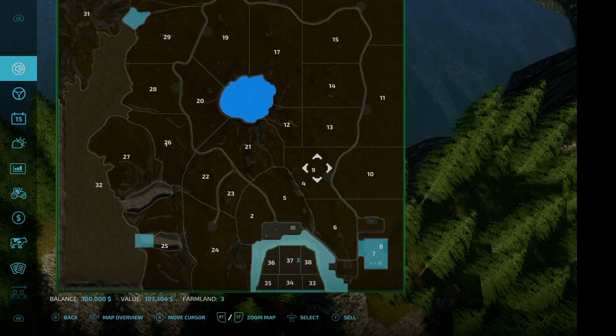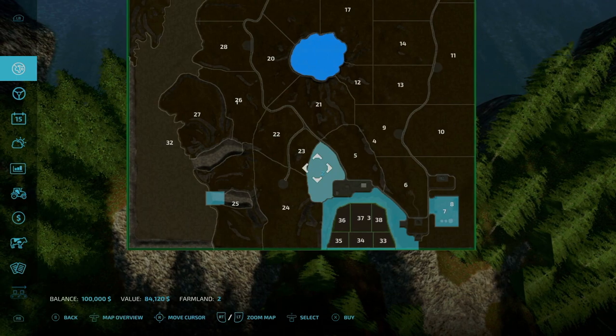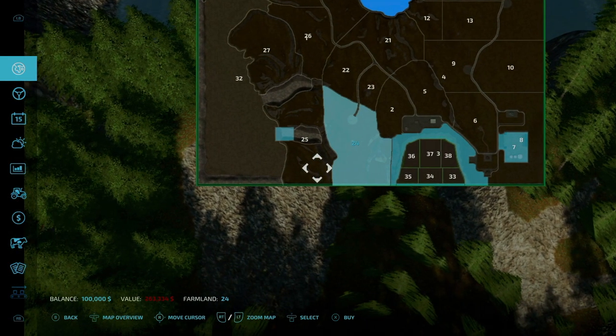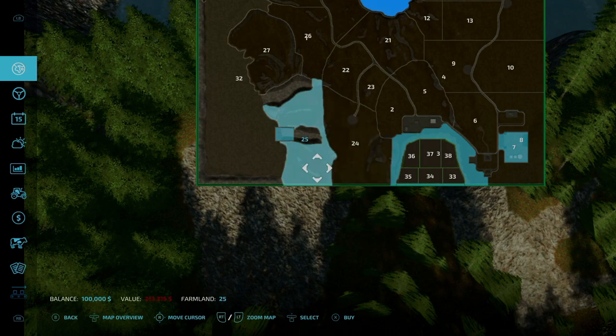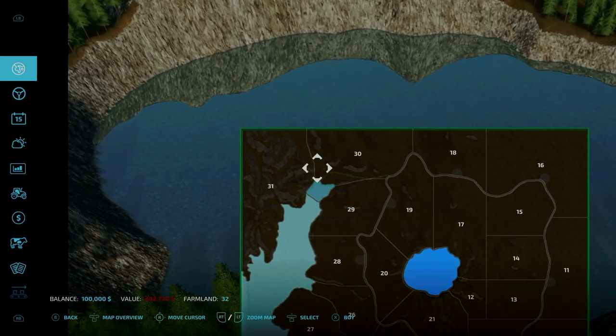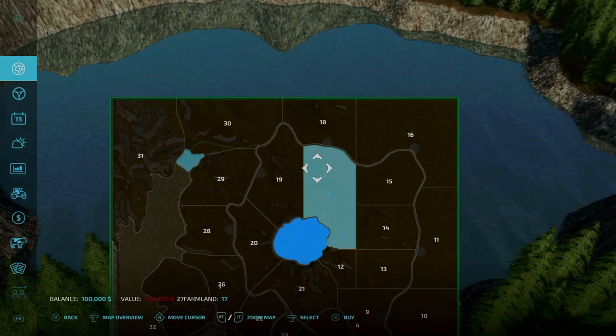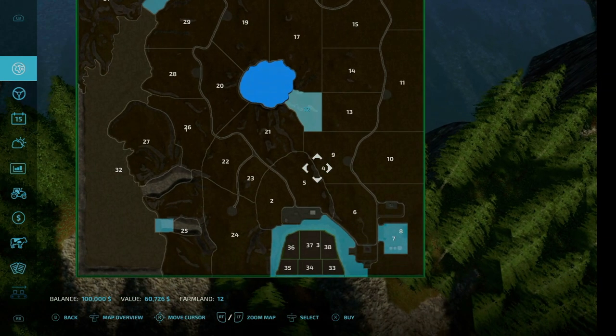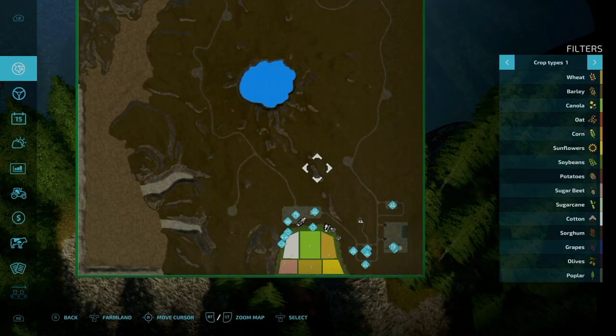The land ranges quite a bit in price. Starting down in the south you've got $84,000, then $262,000, $213,000, and $882,000, so you will spend a lot of money on land. But the nice thing is that it's forestry, and if you're a forestry person you'll be able to make that money back very quickly — especially with the amount of starting equipment you get on this map.